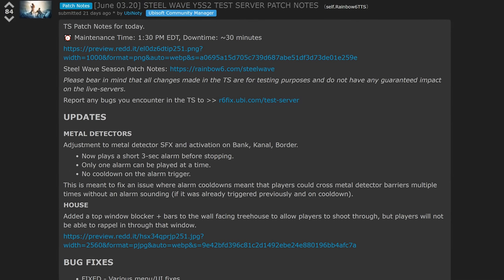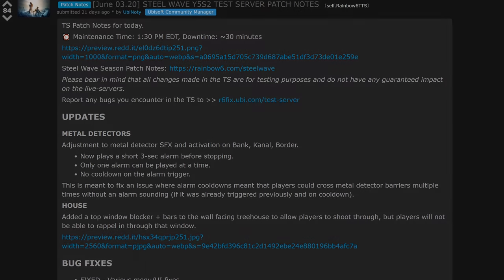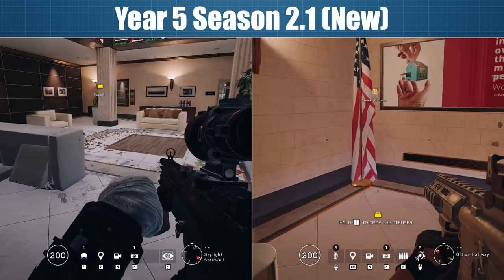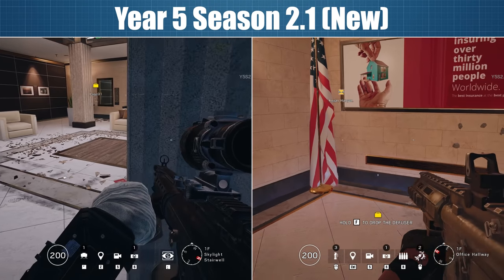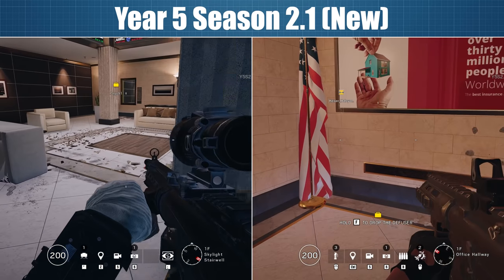The suggestion in the second bullet point that only one alarm can go off at a time is completely nonsense. Different alarms throughout the map can be triggered at the same time completely independently — it's just that you can't trigger the same one again and again for overlapping alarm sounds.